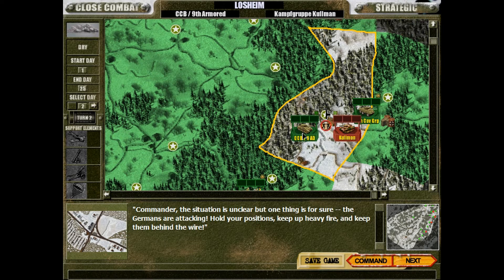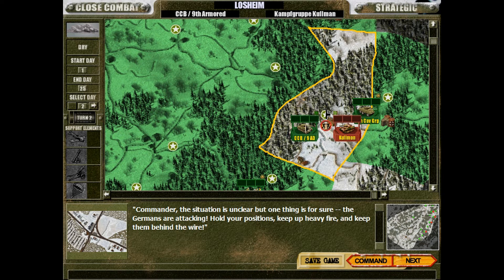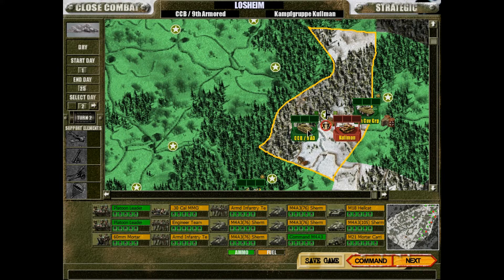Welcome back to the 22nd episode of A Close Combat Vart am Rhein playthrough with the allies in the Grand Campaign on Elite Difficulty. We are now fighting in Lusame. We have an armored division finally in action against the enemy's Kampfgruppe Kullmann.